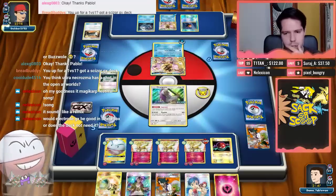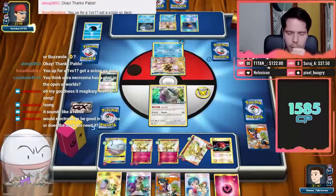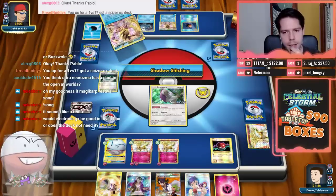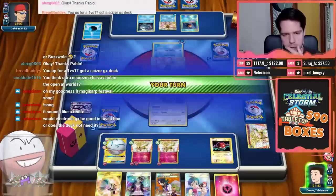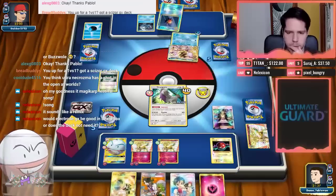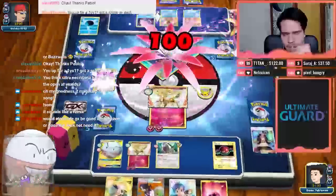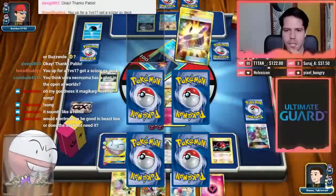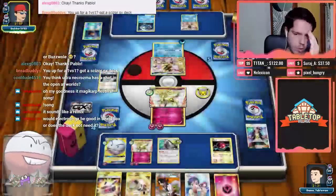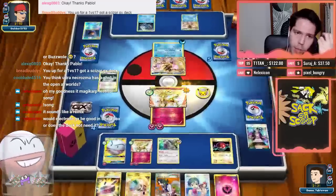Counter Catcher — what? Why would you Counter Catcher before seeing who I promote? My only real play here is to Guzma into the Araquanid — at least I can do that. It kinda helps, but we lost the Rescue Stretcher, so there's absolutely no way to recover from this.